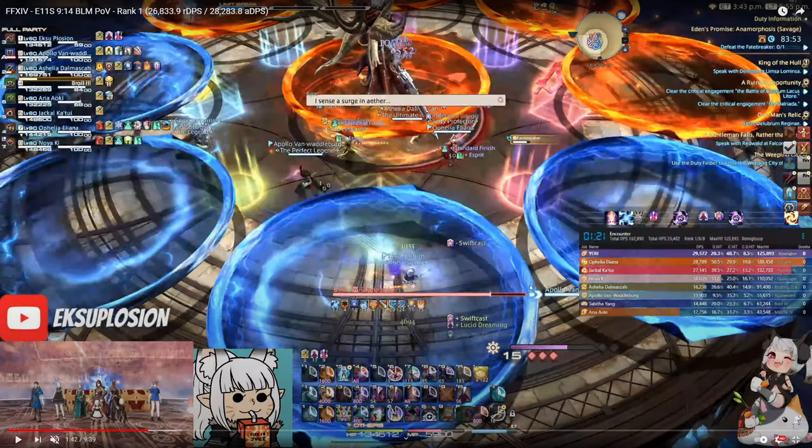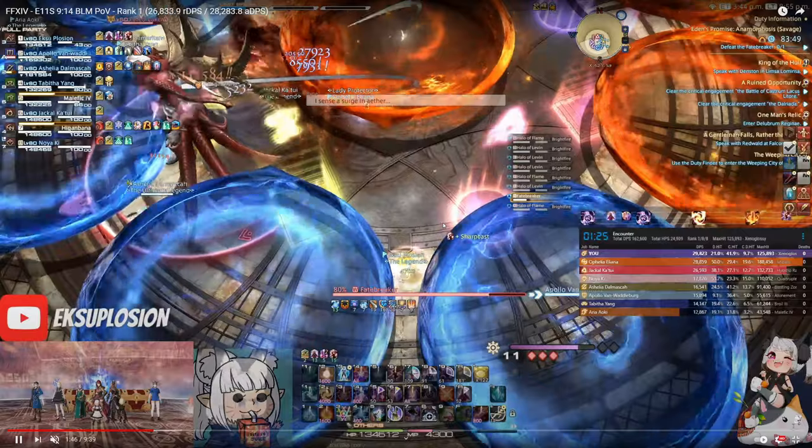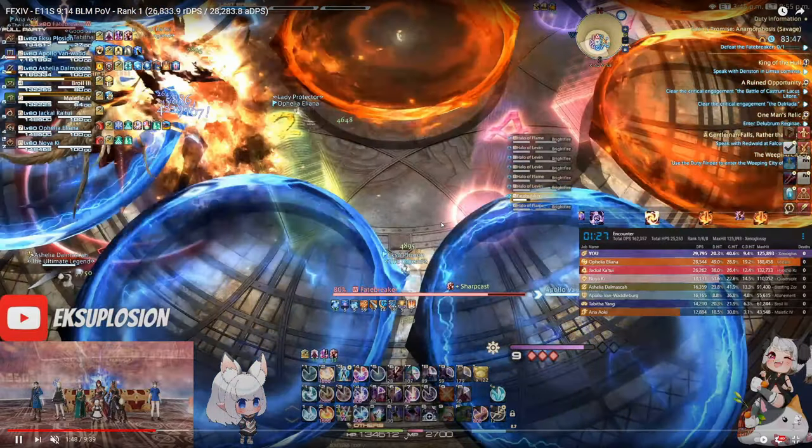I position in the northeast of the arena and pop my ley lines as soon as it comes up. In E11S it's very important to pop ley lines pre-pull and as soon as it comes up around this time of the fight — about 1 minute 26-27 seconds if you're pre-pulling at minus 4. This helps maximize your uptime and prevents you from losing any ley lines uses in the fight.